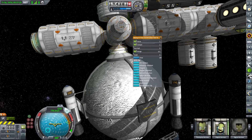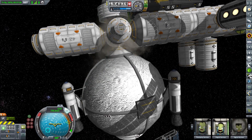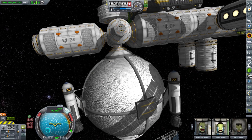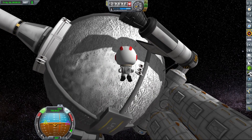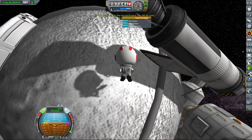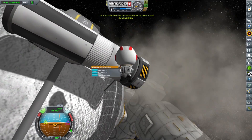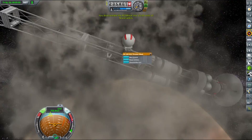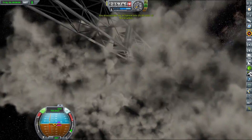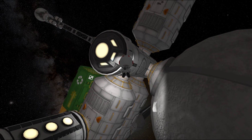Once the tank was docked under the station, I compressed all construction ports we had on the station and formed a permanent connection between station modules. Next, our station engineer went EVA to disassemble all RCS engines and extra fuel tanks we didn't need anymore. This reduced the part count on the station to just above 200 parts, which is rather low considering its size, and ensures decent FPS and makes this station actually useful.